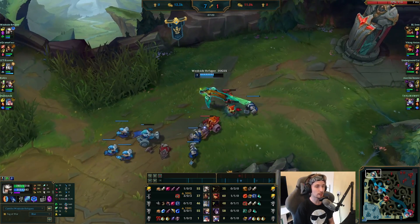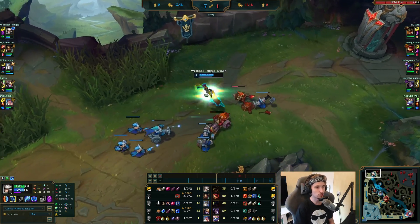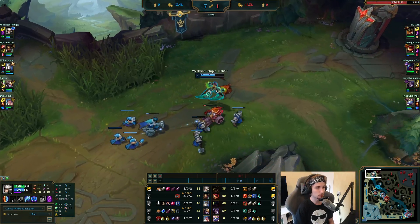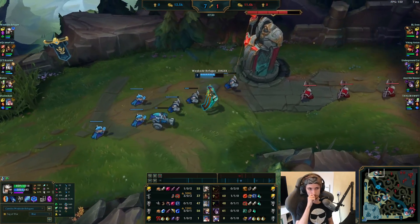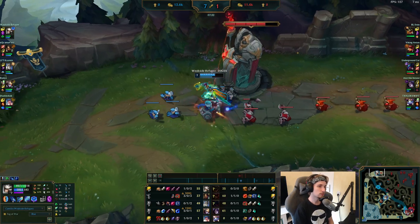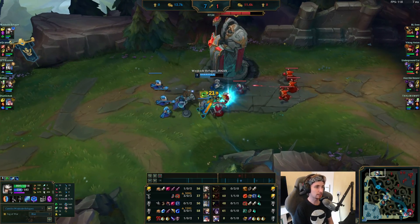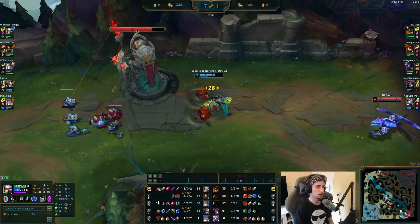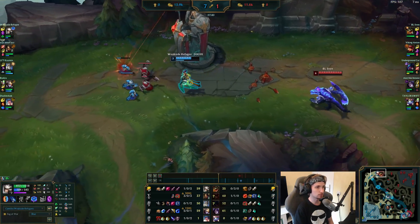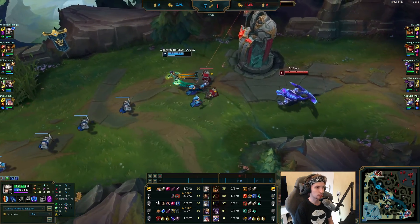This is the way you want to play Camille in general — not just against Renekton, but just Camille in general. This is how you want to play. Camille has a pretty strong laning phase, though it does depend on what you're playing against. But against champions like Renekton, you can definitely snowball.